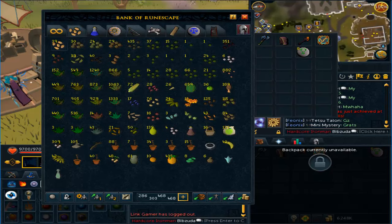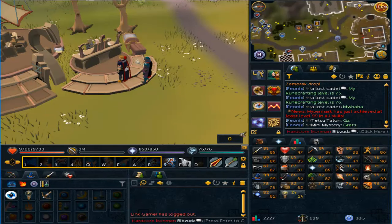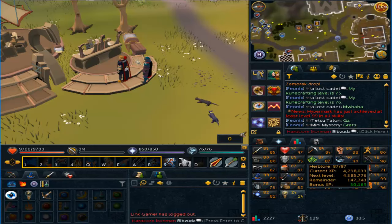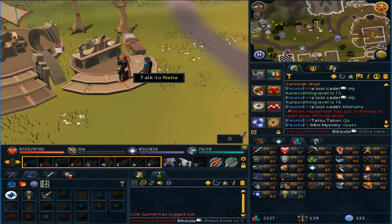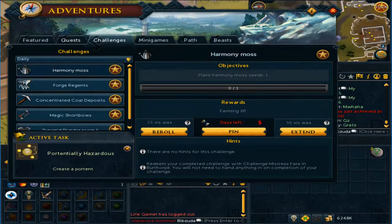I might go use all these herbs and try to get my herblore up to make some overloads for doing god wars with, because that would help me out a lot, especially at GWD2. I need to continue doing my Jack of Trades every day — I sometimes forget. I am nearly 88 herblore, which is really nice. Once I do get the gear required I can do Sliske's Endgame, which will give me 1.25 mil herblore XP, which will just be insane.